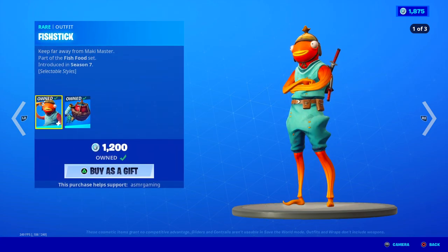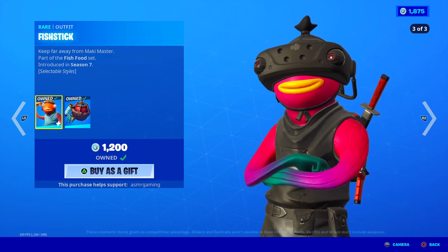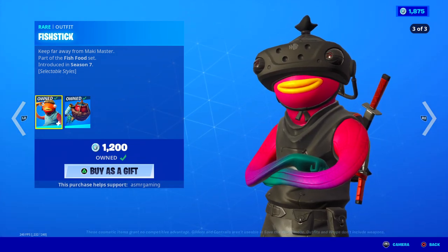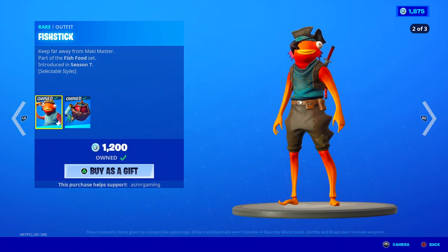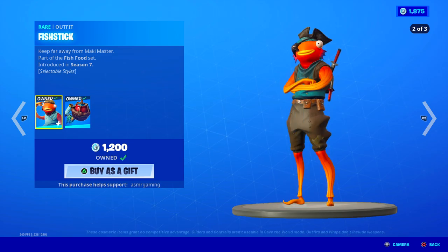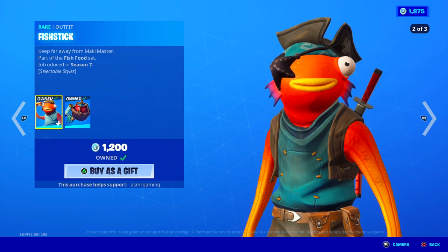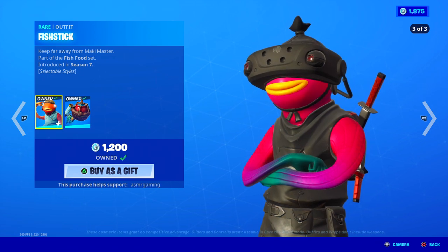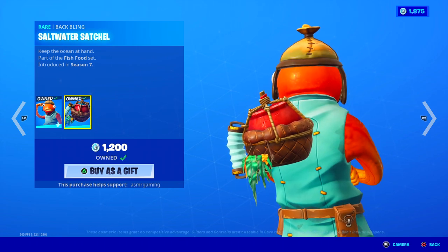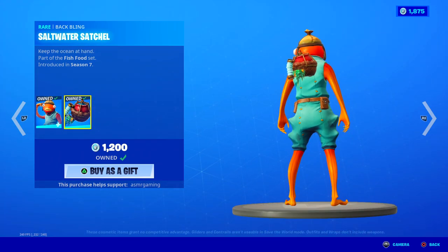Next we got the Fish Stick skin. People are going to be very excited about that — Fish Stick is awesome. He comes with three edit styles. Fish Stick is a great skin; it's one of the Fortnite fan favorite skins. He's very popular and people always wait for him to come back and buy the skin. My favorite is the original default style, but the pirate and future VR styles are cool too. There's also a secret World Cup version you can only get if you bought the skin before the World Cup ended — I have that one. Here is the Assault Water Satchel back bling — keep the ocean at hand. Nice back bling, goes great with Fish Stick.